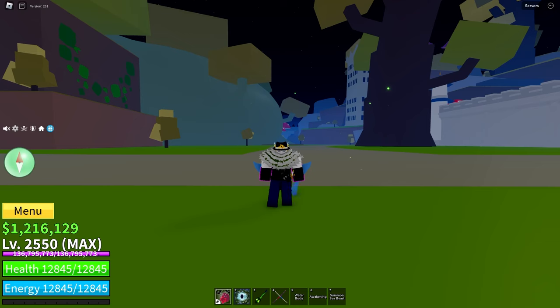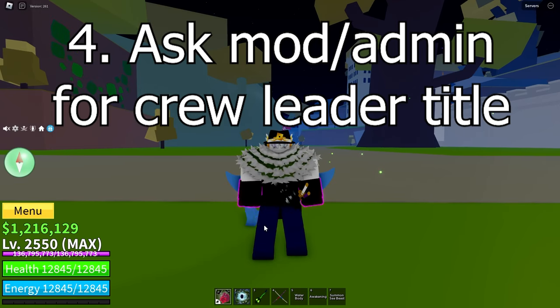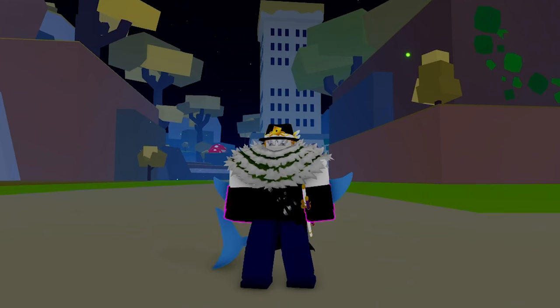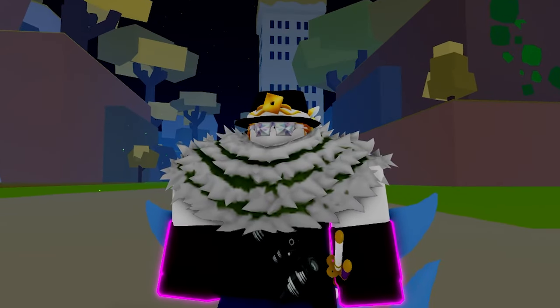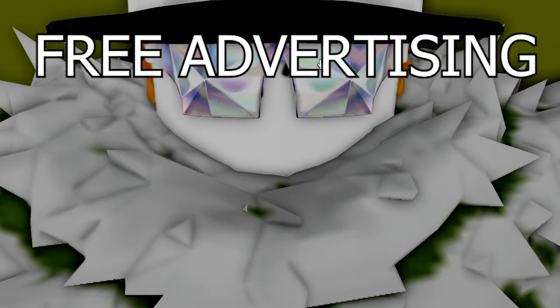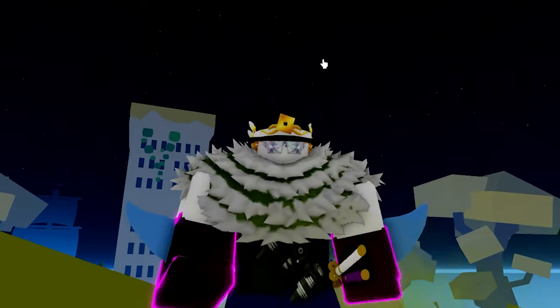The fourth step is, once you've done that, to DM a Blox Fruits moderator or admin for the crew leader rank. Once you've got the crew leader rank, post in the crew recruitment channel to hopefully get lots of people to join your group. That's a way you can get free and easy advertising for your group and crew to hopefully get the Pirate King title.